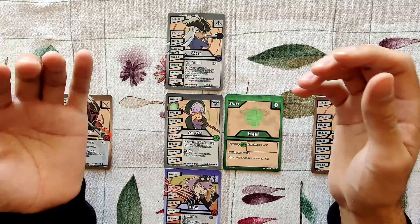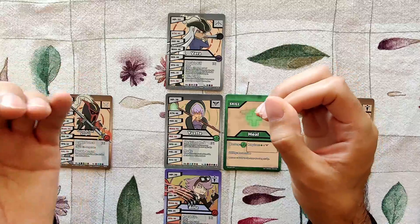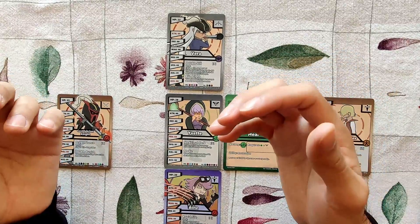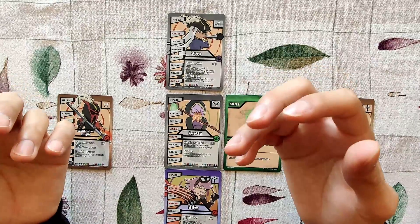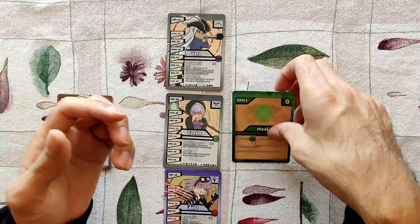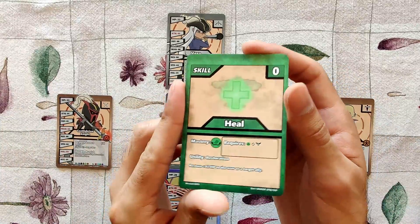On the flip side, if a skill states 'ally' or 'allies' in its description, then you may only target an ally. So if we take a look at the skill Heal —